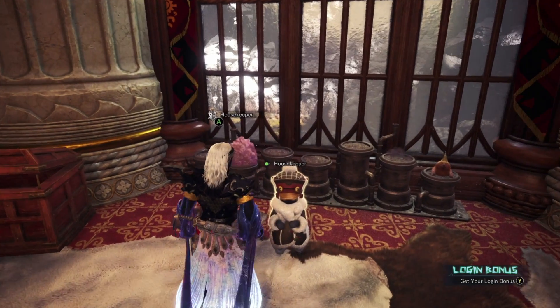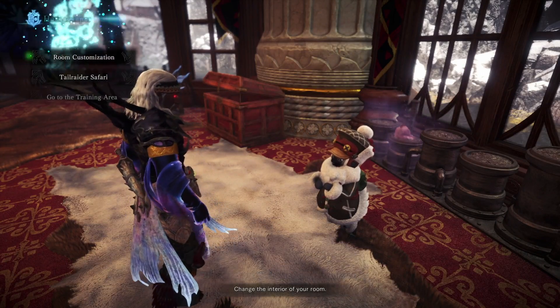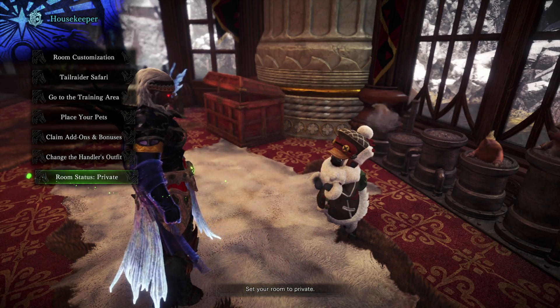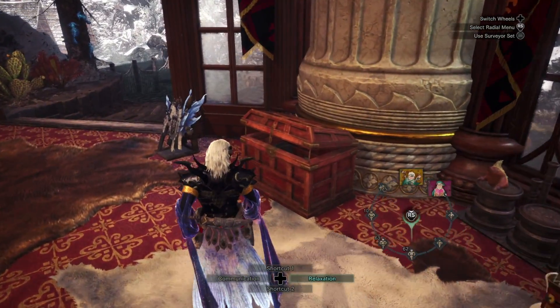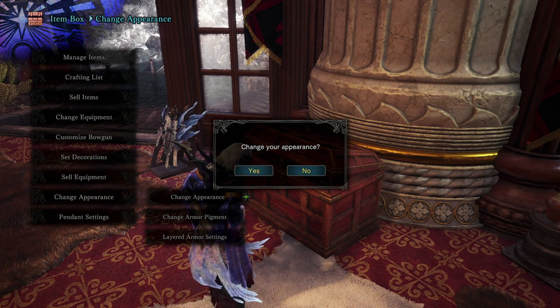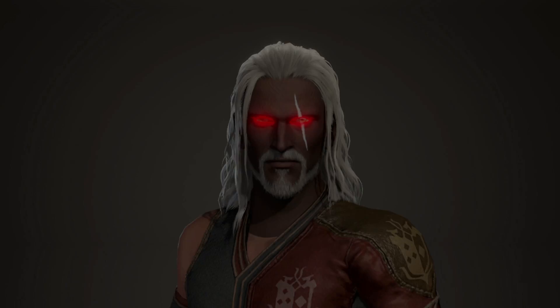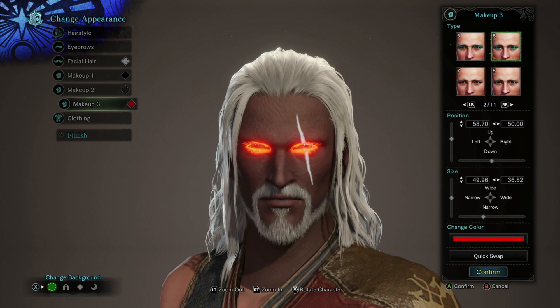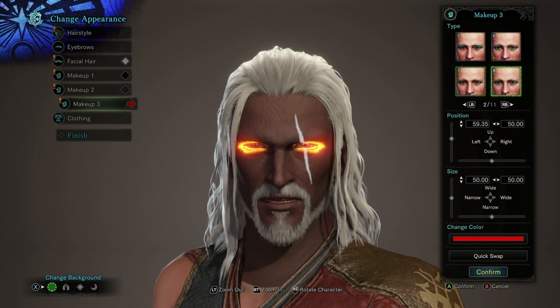So first, what you want to do is start off in your room and speak to the housekeeper. Then set your room to private and then head over to your box and change your appearance. Then go to one of your three makeup settings — I've got it set to number three, but it doesn't matter.